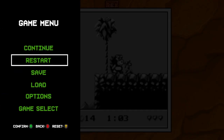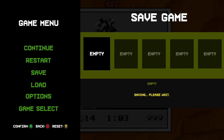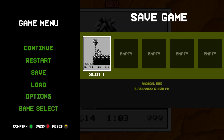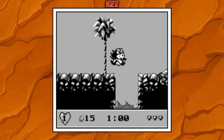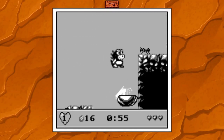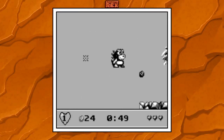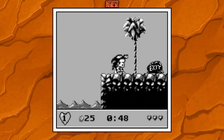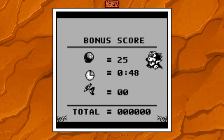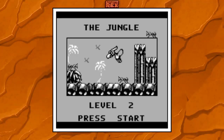Maybe I should save state it. Save. Save successful. Let's keep going. I made it to the end and did a handstand. Got 25 rocks, 48 seconds, and zero birds. I don't think you can kill the birds. Level 2 — press start. Made it to level 2.